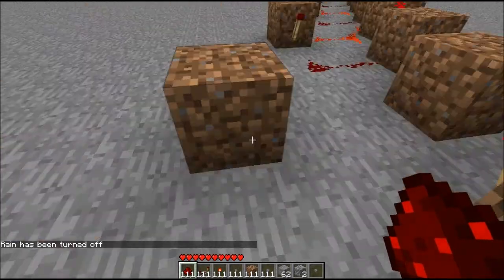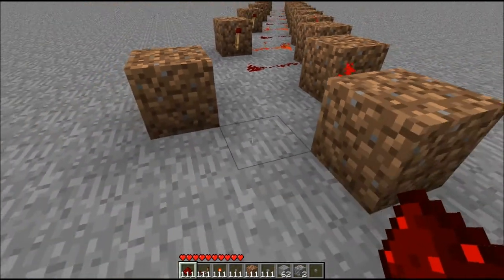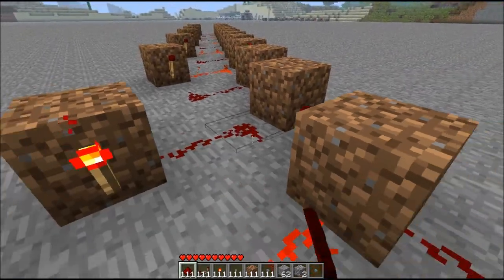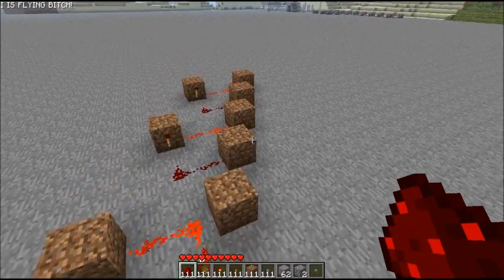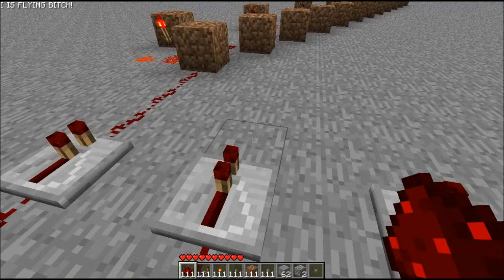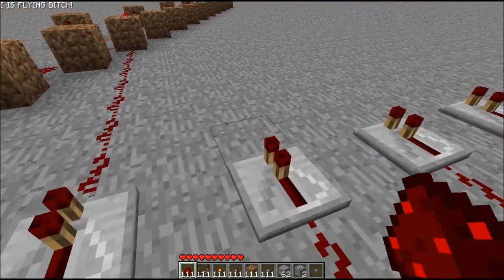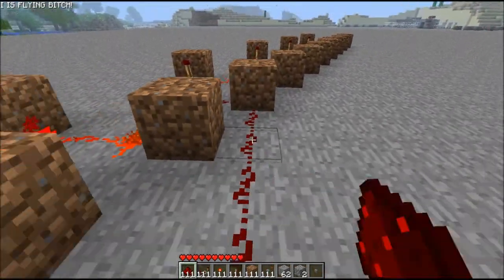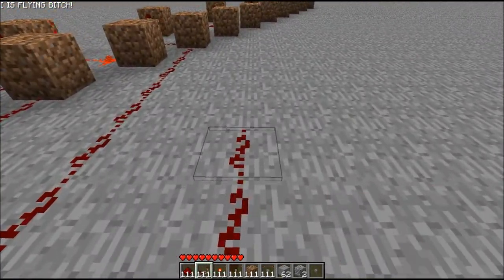I'm also using single player commands. Now that's your RS NOR latches - that's what the buttons you're going to press to trigger the combination. Now once you've done that, you need to lead redstone all the way up to each of these blocks here. Obviously if you need to place repeaters in, place repeaters in. You shouldn't need to do it for the first ones, but from now on you need to place a repeater in somewhere, so I'm just going to place one in there.